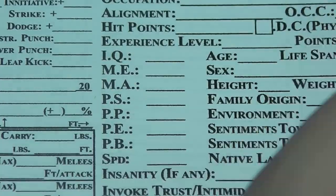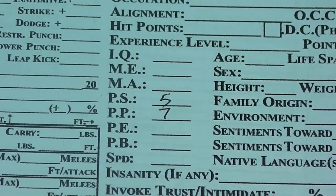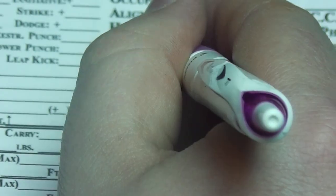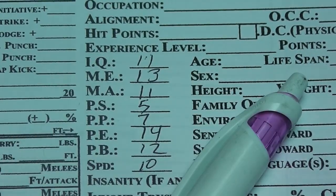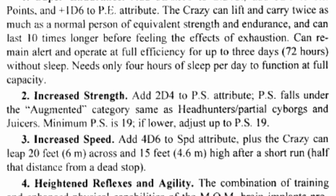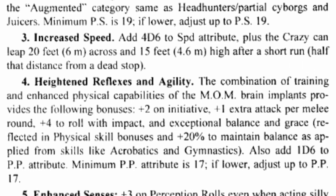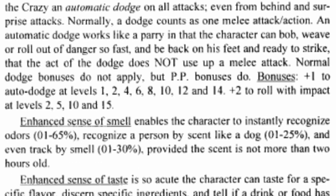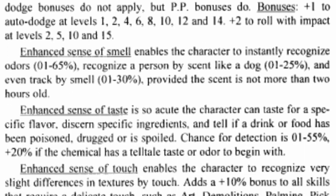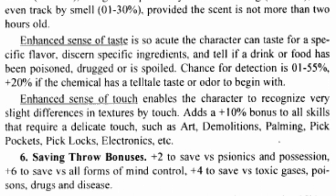Your hit points are determined by your base PE stat plus 1d6, but we're going to wait to do those till the very end — and in a second I'll explain why. Now we get to start with the OCC bonuses. There are 10 things to take note of for Crazies, and many of those things give static stat bonuses, like Super Endurance for example. There's a lot to detail here, so for the sake of brevity I won't get too in-depth. Be sure to record everything — I cannot stress this enough. There's so much information in these bonuses and powers and you will need every bit of it.